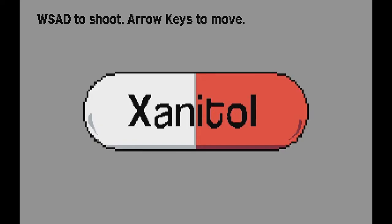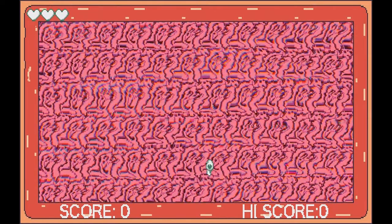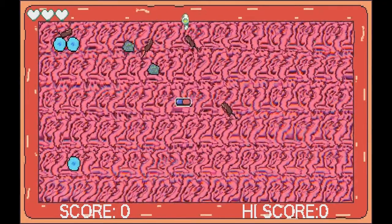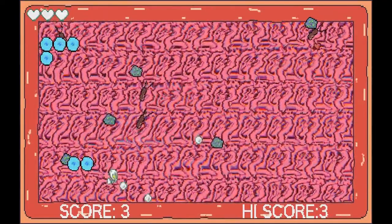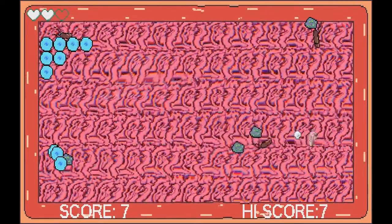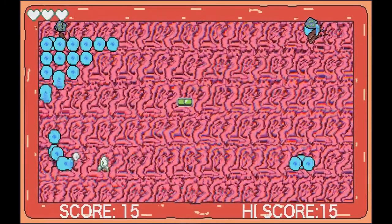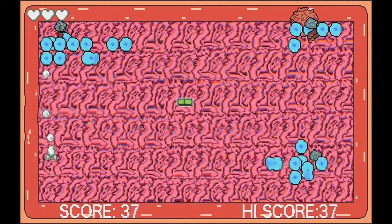We're playing Xantitol — I have no idea how to pronounce it. It's WASD and then we can shoot. So I feel like we're in the body, although I'm not really able to kill anything yet. I've got lots of things attacking me. Lots of them take quite a few hits before they're happy. These blue things are really multiplying, so we should probably get rid of them so they don't continue until the screen's completely full.